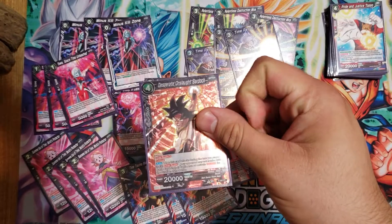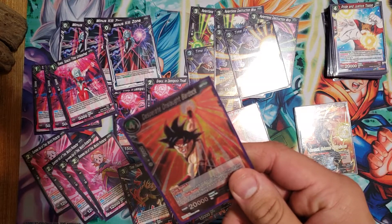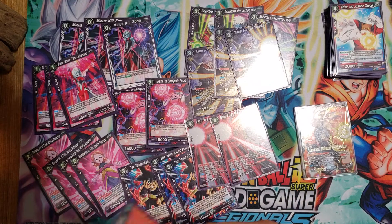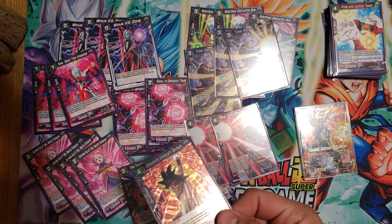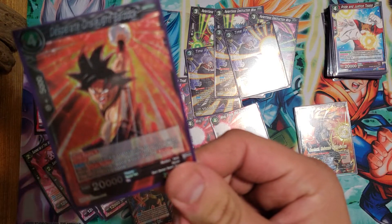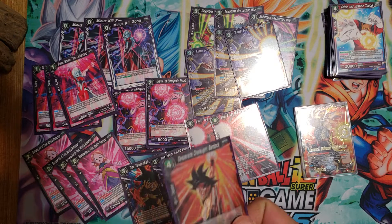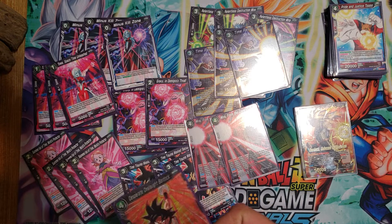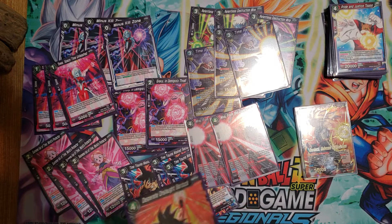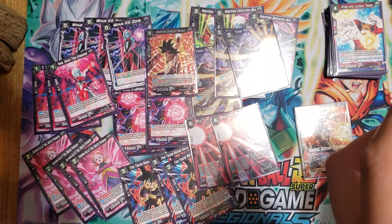Desperate Onslaught Bardock — it's a dash pack promo. It's really good, it's critical, it only needs five cards in the drop zone. Your opponent can't activate blockers, and read carefully — they cannot combo from the battle area. That's important. I think Reeve clarified for me — it has to be in the battle area. So their hand they can still combo, just not the battle area. But it's still stupid good. I mean, it's crit — why not?